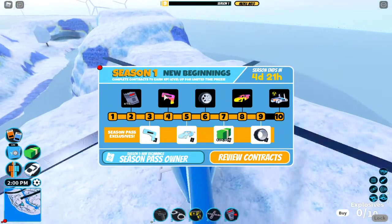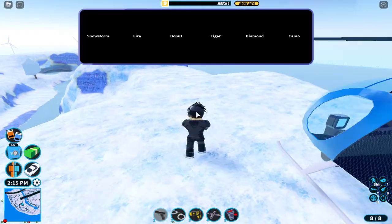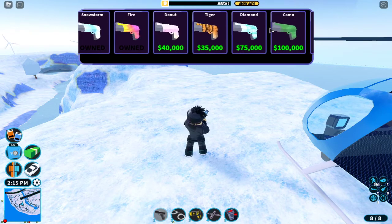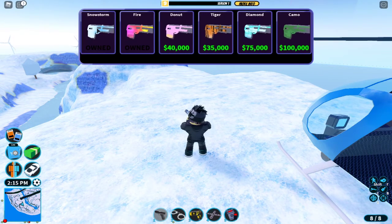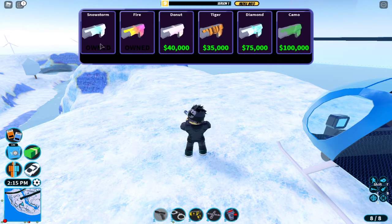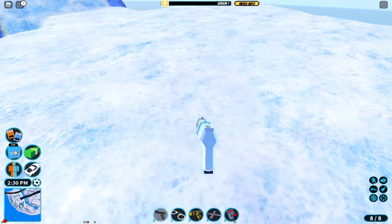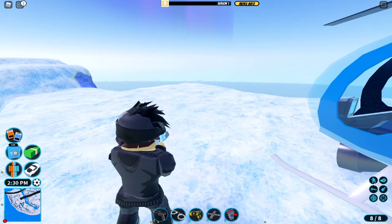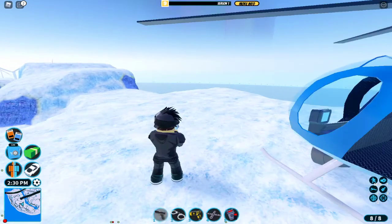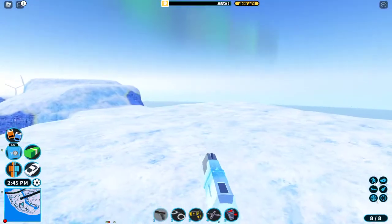I'm going to showcase what this looks like. Let me take out my pistol and press B — when you press B it goes into your skins for guns. You have all these different skins and the one you get is Snowstorm. I'll equip that one, press B again, go into first person, and press Q so you guys can see it.